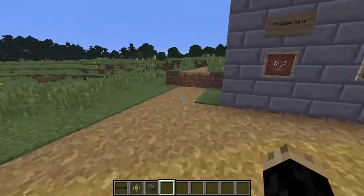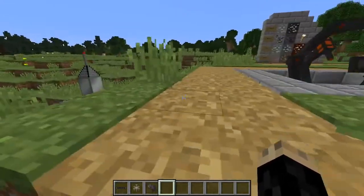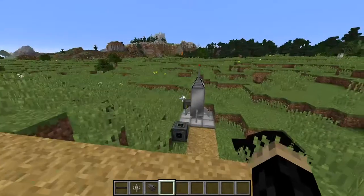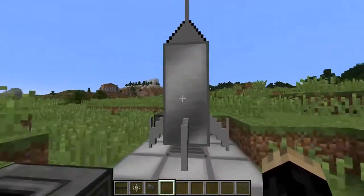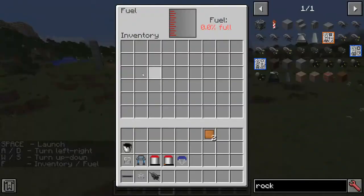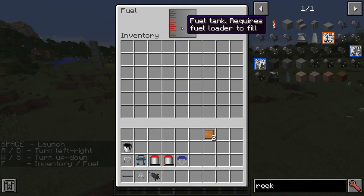There's one last step before you can fly to the moon. You're going to want to take all your stuff — building materials, oxygen gear, everything — pack it together, click F, and load it into your rocket. But then you'll realize you've got no fuel.